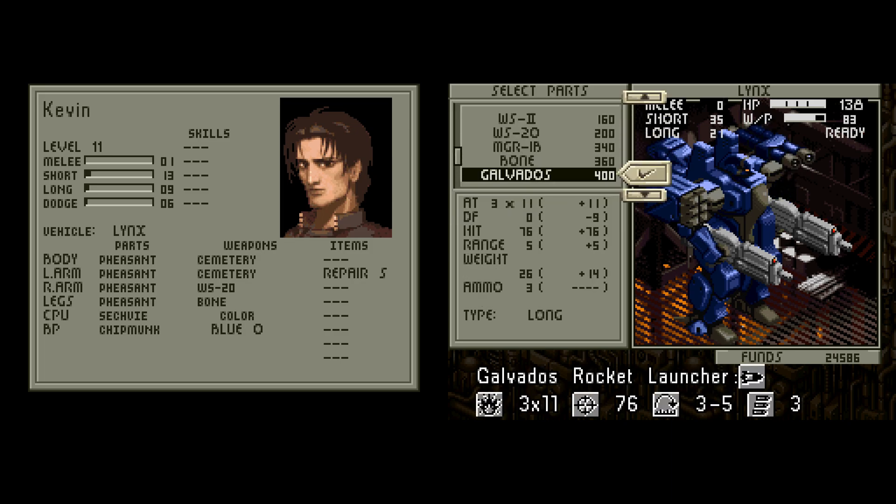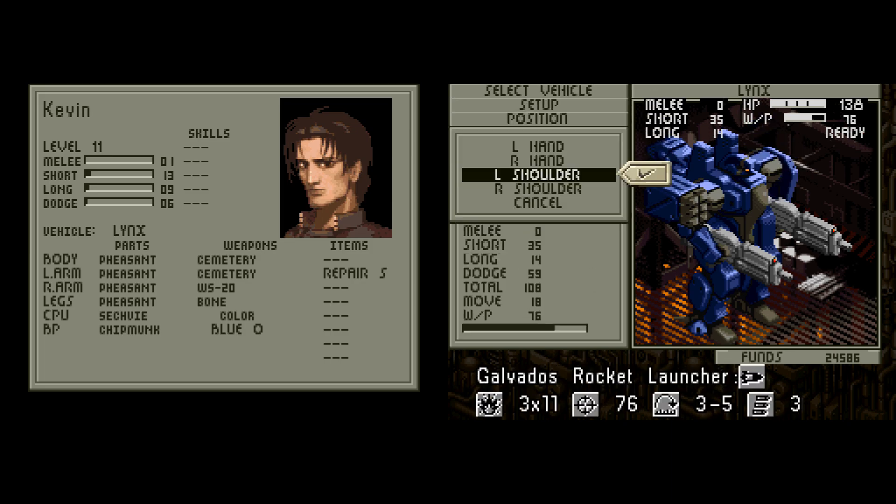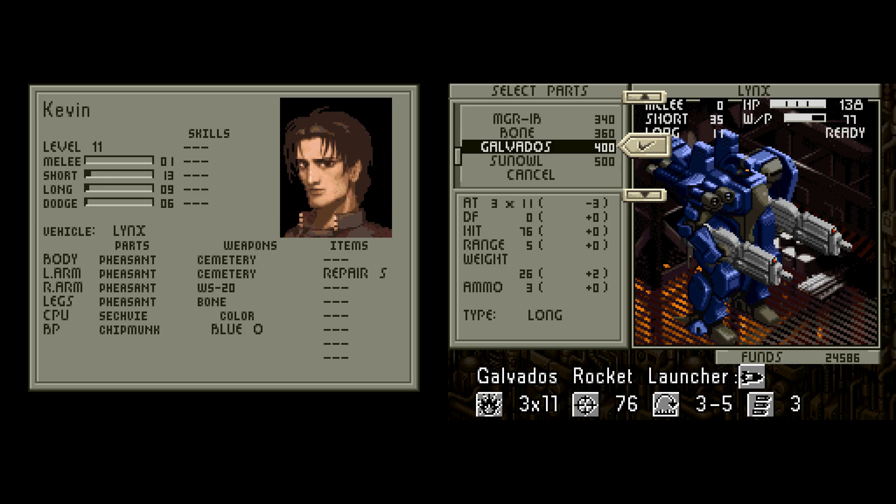For shoulder weapons, we've got two new rocket launchers — the Galvados and the Sun Owl. The only difference is their weight and how much damage they do. It's better to upgrade your rockets either way because they have three shots per ammo instead of two. So get one — either one. I would just get the Sun Owl because at this point, weight is not a factor.